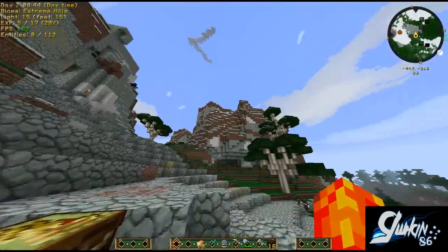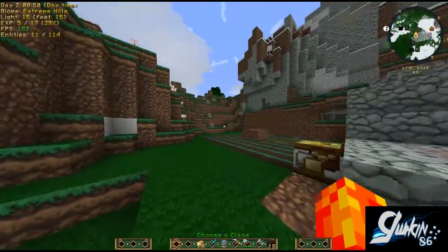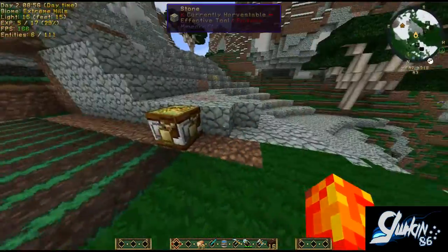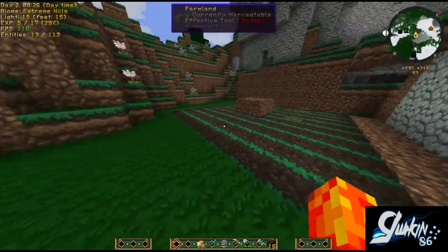I wonder if you can spawn on extreme hills in a hardcore island — because there's usually just plains or forest where you spawn. Let's have a look at these items: spawn sheep, spawn pig, spruce saplings — all the saplings. More food, jungle saplings. Mostly they're from Pam's Harvest Craft, obviously, because Pam's Harvest Craft is amazing and full of food. Dragon fruit — I like it.